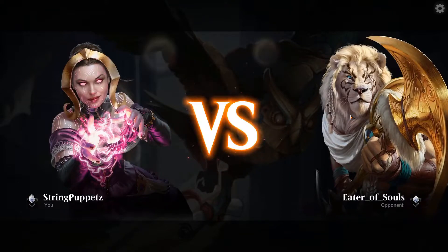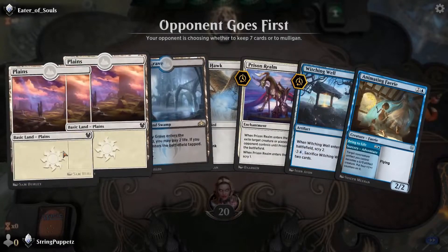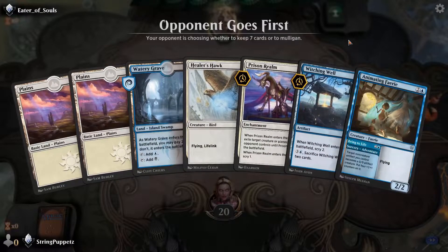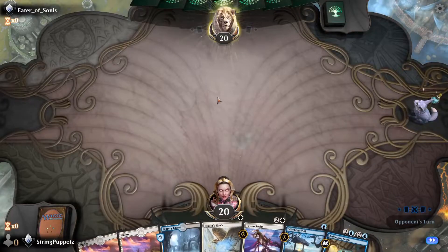Here we go. Eater of Souls Ajani — let's see what you got for me. This is a really good hand because you can start with a Healer's Hawk to get the early creature out, and then you can turn 2 Witching Well into turn 3 Fairy. So I'm definitely keeping this.